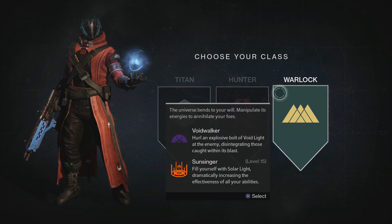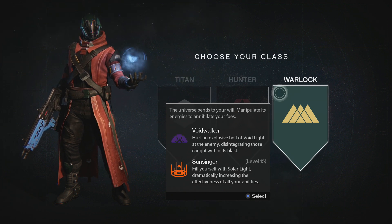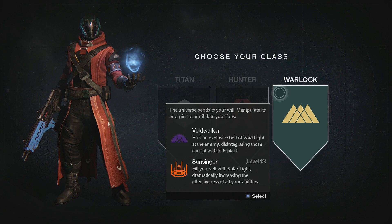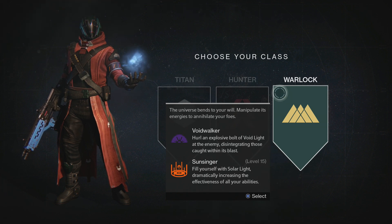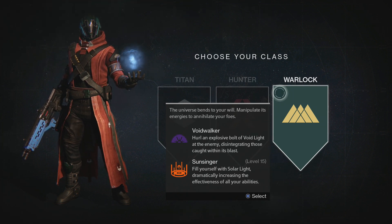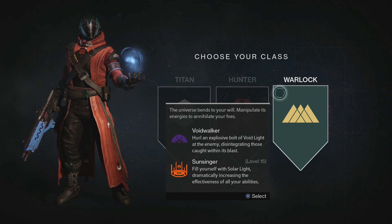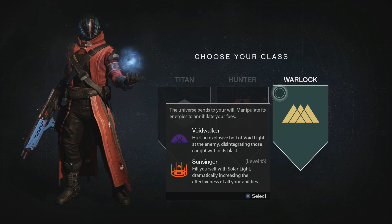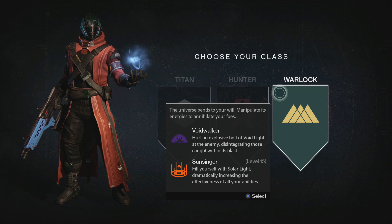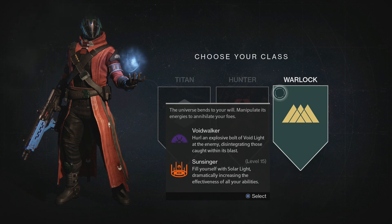Warlock - the universe bends to your will, manipulate its energies to annihilate your foes. Yes please! The subclasses are Voidwalker, who hurls an explosive bolt of Voidlight at the enemy disintegrating those caught within its blast, and at level 15 Sunsinger, who fills themselves with solar light dramatically increasing the effectiveness of all abilities. The Warlock is basically another support role but with magical powers, and can also become a healer of the group later on. Out of these three choices I'm going to go with the Warlock.